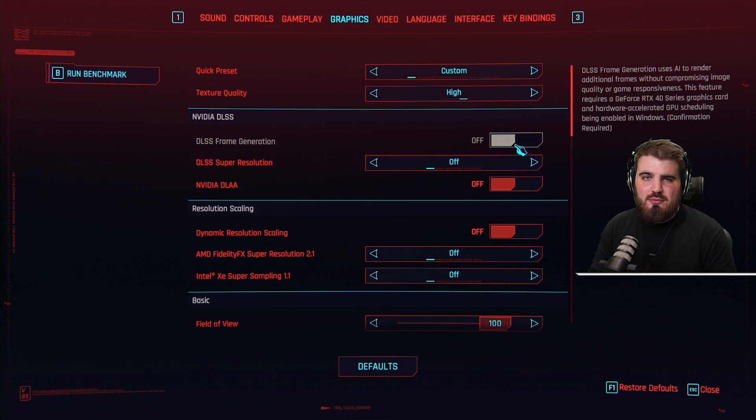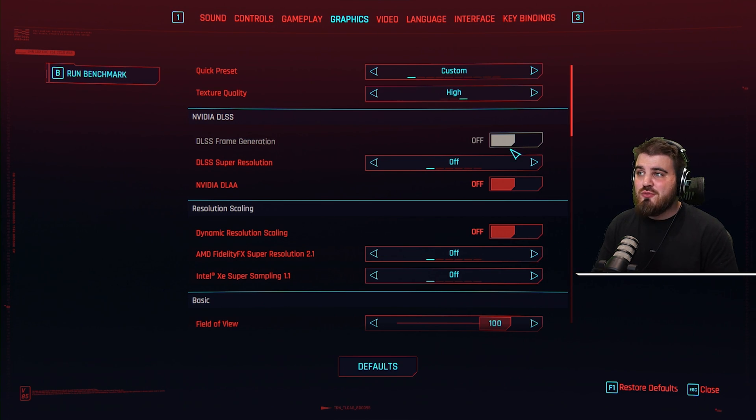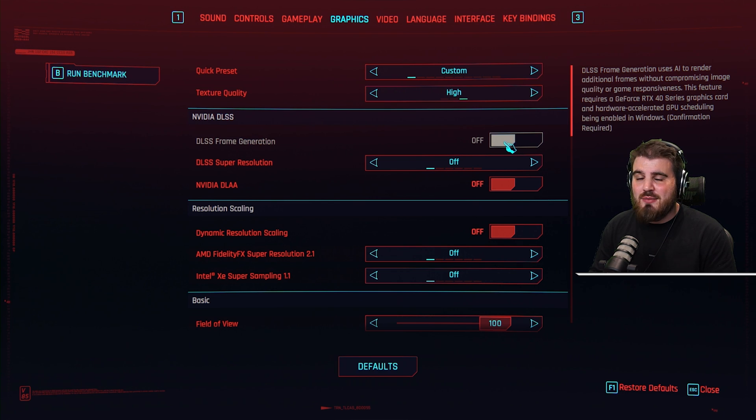Frame generation is not available for me because I don't have a 40-series card — I'm currently running a 3090. If you do have a 40-series card, I would recommend going and watching some videos that talk about frame generation. This should really help with FPS if you can use it, but for me it's grayed out so I won't be giving any recommendations on it.